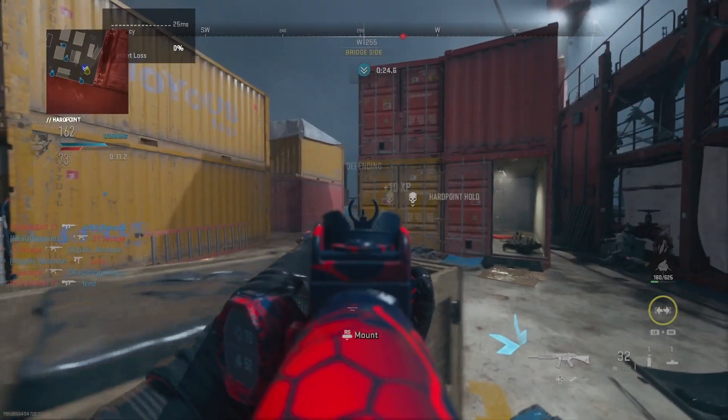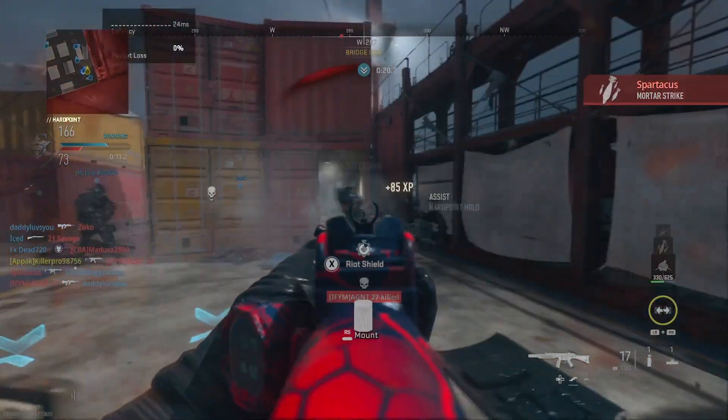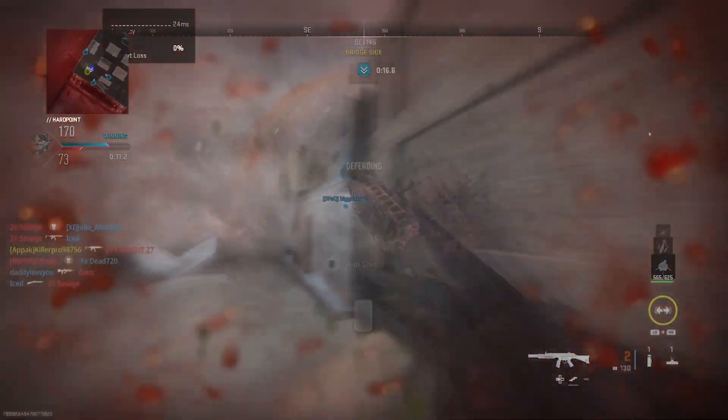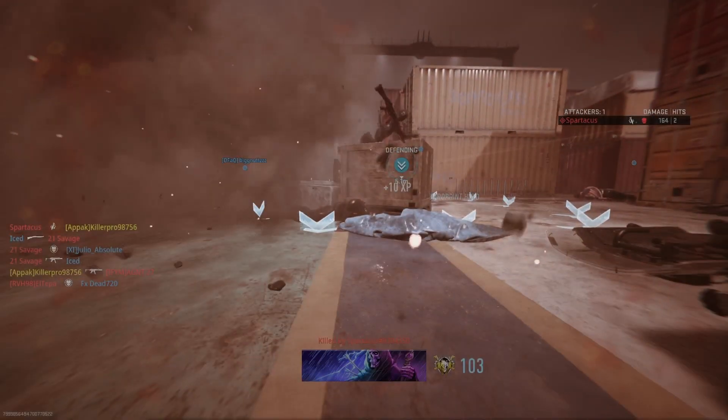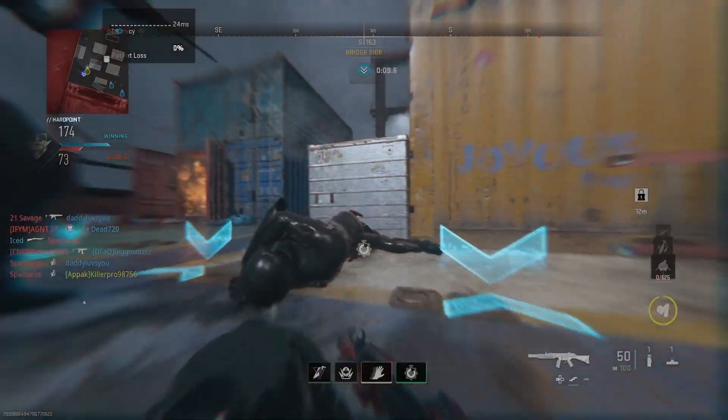Tip number four: I would suggest aiming towards the upper torso because you can two-shot if you land both headshots and it feels like you melt them so quickly. Even when you don't get those two headshots, your time to kill is still very fast since you can one-burst them up close. Those were all my tips to dominate with this weapon and class setup.